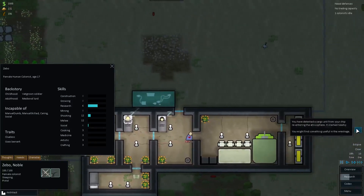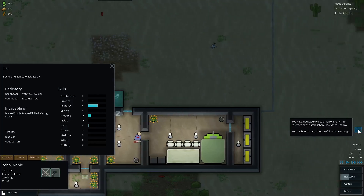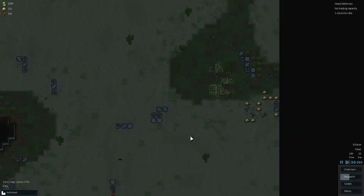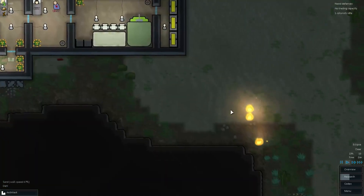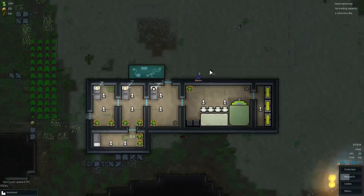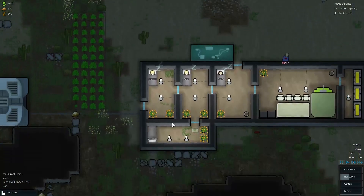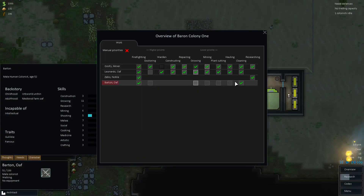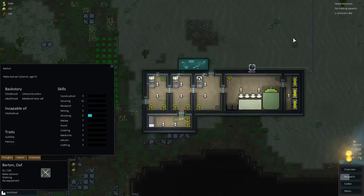You detected a cargo unit from my ship re-entering the atmosphere. It crashed nearby — you might find something useful in the wreckage. Jump to location — just a bunch of food again and some debris. You can also do doctoring just in case we ever need it.